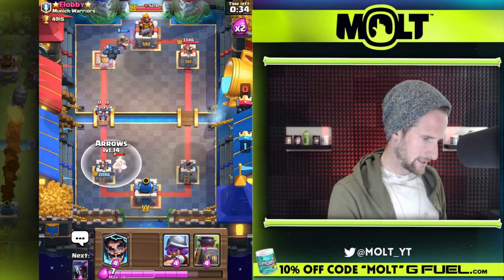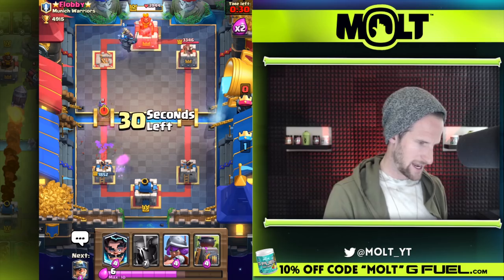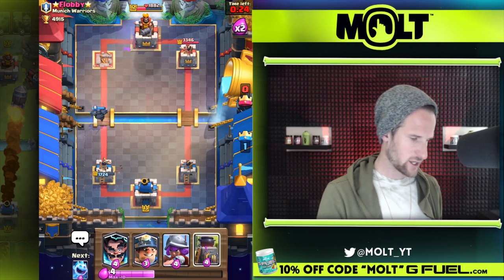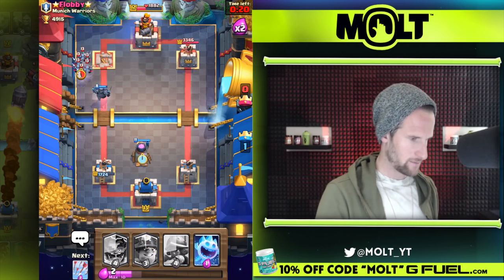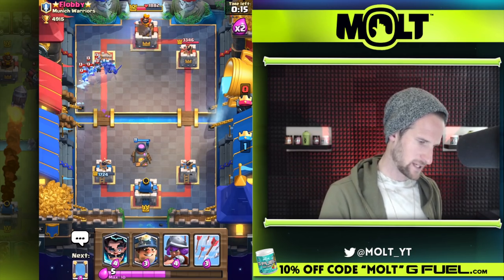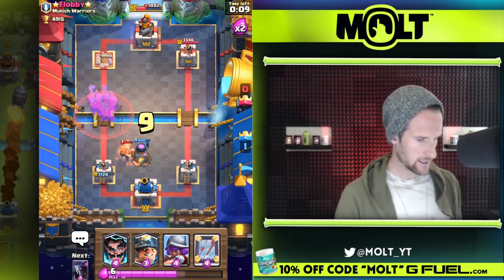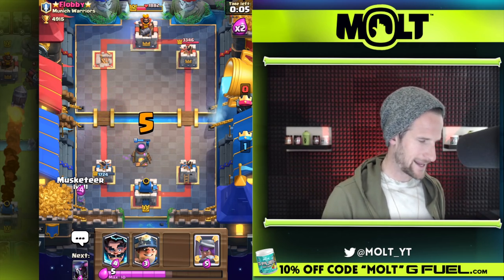Wow, he tried guys — his effort was valiant. We have another arrow to put down, and another Pekka to put right here. He's still logging like we haven't used anything that a log would kill. Oh, I actually didn't even need to use this — and now that he used his thing right there, that's okay. I'm down with it. Throw something — it's not gonna work.